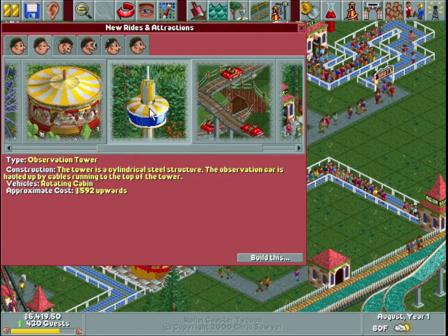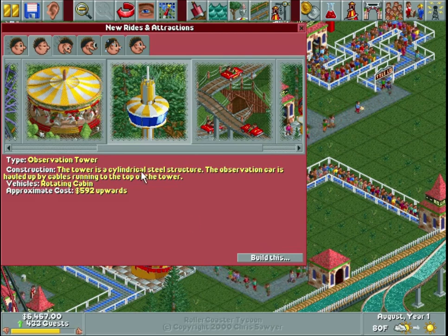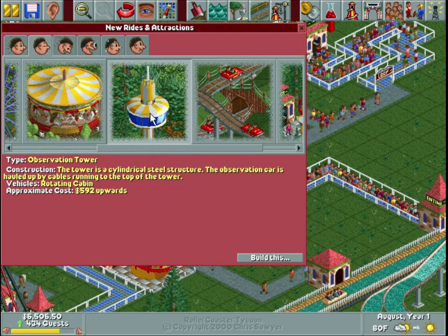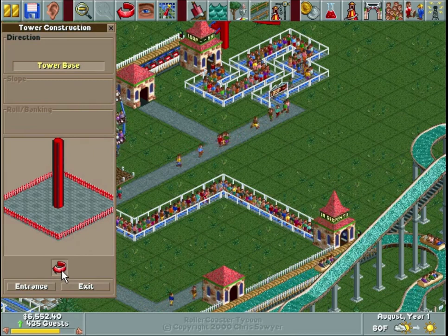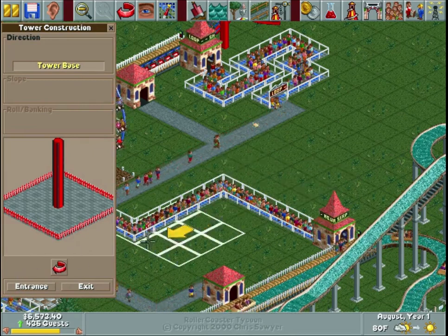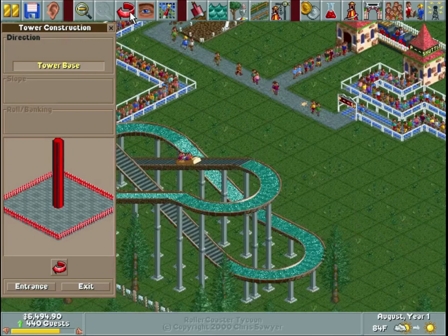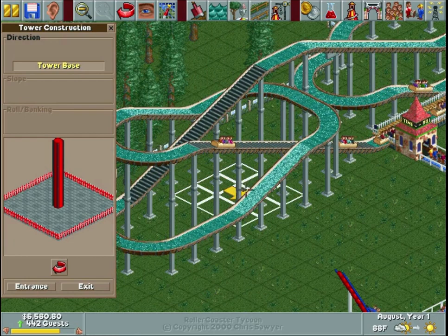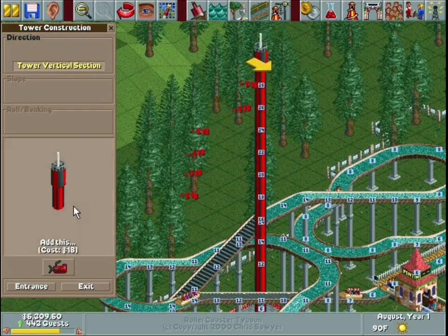The only thing we unlocked last episode but didn't build was an observation tower. We'll build this quick. The tower is a cylindrical steel structure; the observation car is hauled up by cables running to the top. It spins and goes vertically, stays at the top for a bit, then spins and comes down. You see these at some actual amusement parks. Let's see if we have any open space — I think this tile right here is open. Yes, I can place it there — awesome, you can interlace rides.